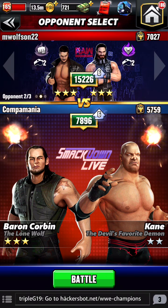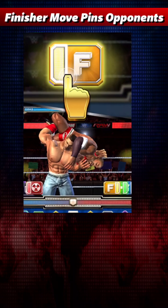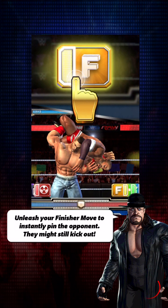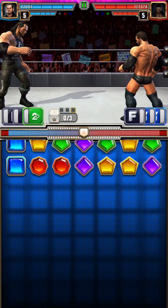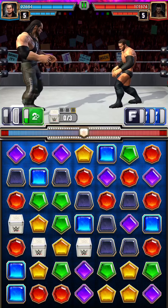Let's see who we want to face. Why don't we face my buddy Wolfson? We're going to face his Baylor coupled with his Seth. Ideally, to be able to trigger the finisher, what we want to happen is we want to get a green match, a black, and then use the black move followed by a black match. Facing Baylor, we may have to be a little bit more defensive because as everybody knows, you get hit with two in a row, you're dead. So here we go.